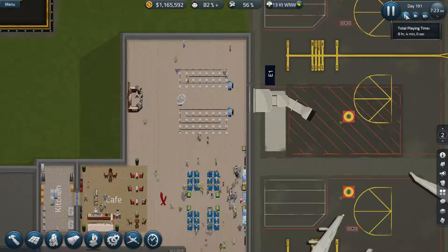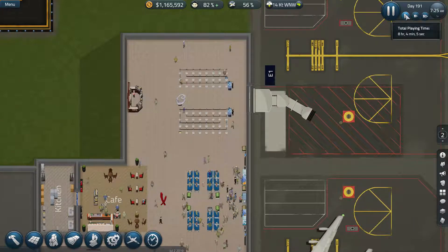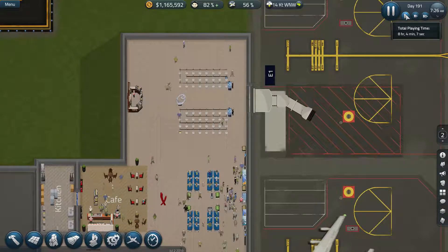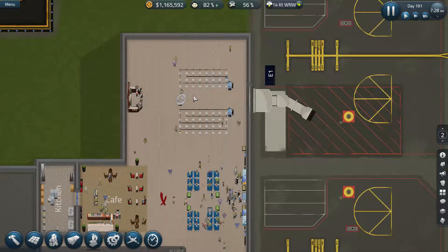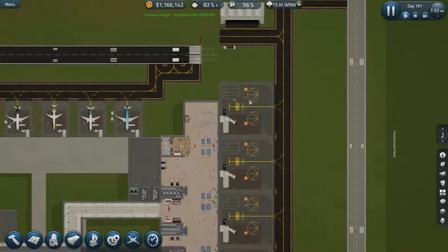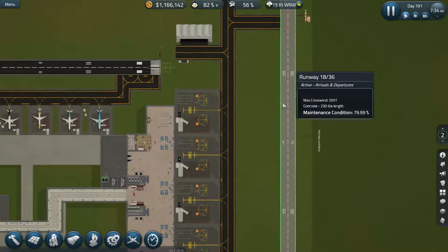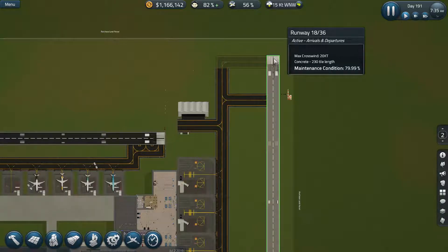Good day everyone and welcome to the grand and wonderful episode 47 in our series of SimAirport. We've just started off down here on level two of our east terminal building. As I said at the conclusion of the last episode, I would come back into episode 47 when we had completed the extension of our eastern runway up here - and I've done that.